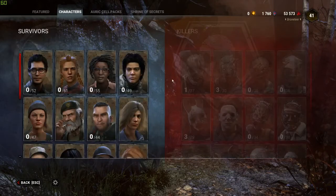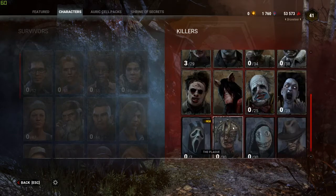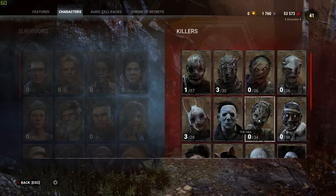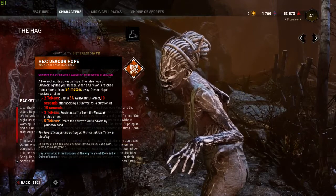What if you actually want the Killer — both the Killer and the perks? If you want Hex Ruin and Hex Devour Hope, buy the Hag for 9,000 Iridescent Shards and just have fun! Play her to level 40 so you can get Hex Devour Hope and have it unlocked on all of your Killers.